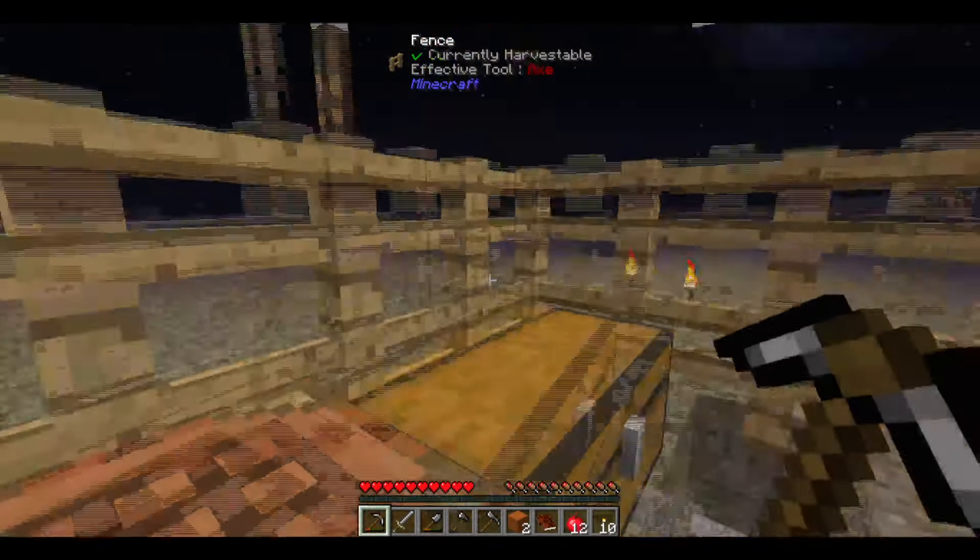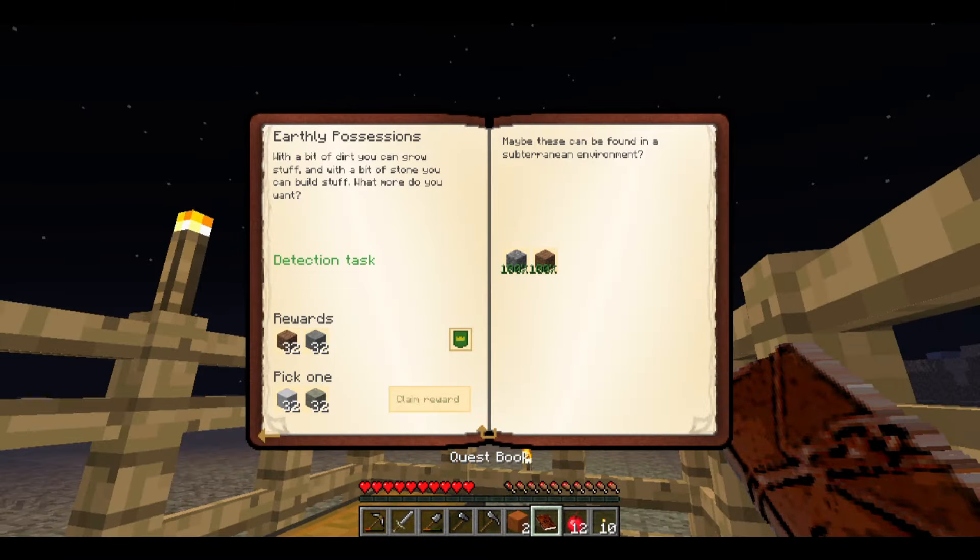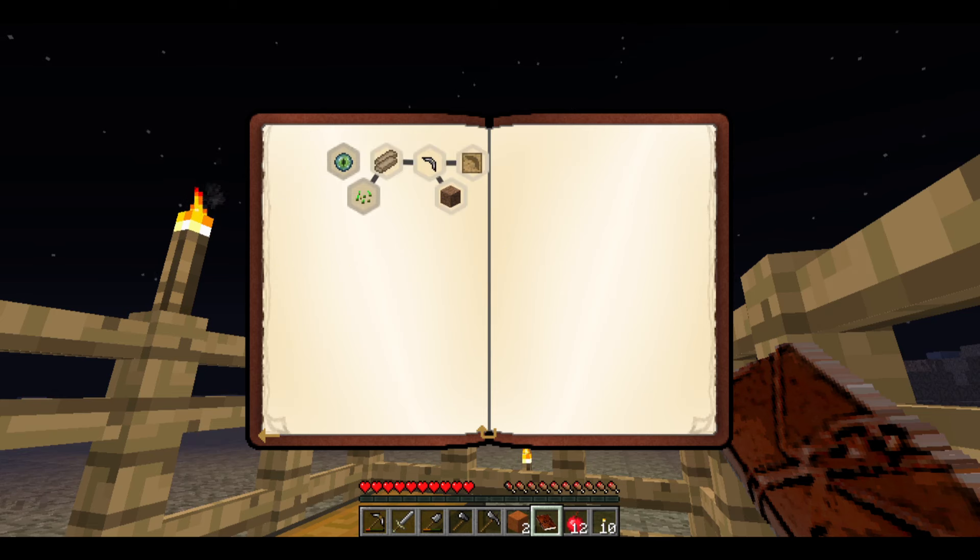That didn't take as long as I was expecting, which I'm grateful for. Let's open up the questing book - we got both of those. Limestone is actually easy to find in here, but I'm going to go with marble. Another reason is I like building with marble more than limestone, so it's an easy choice. There we go!